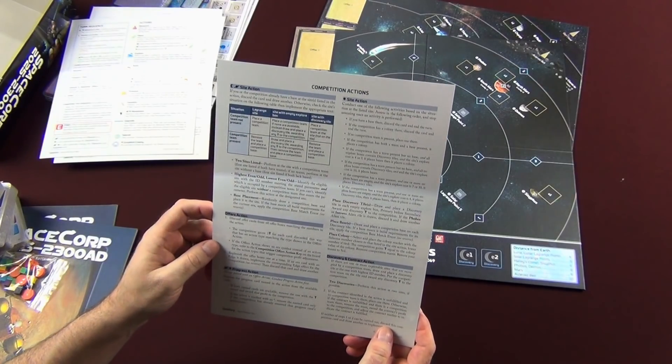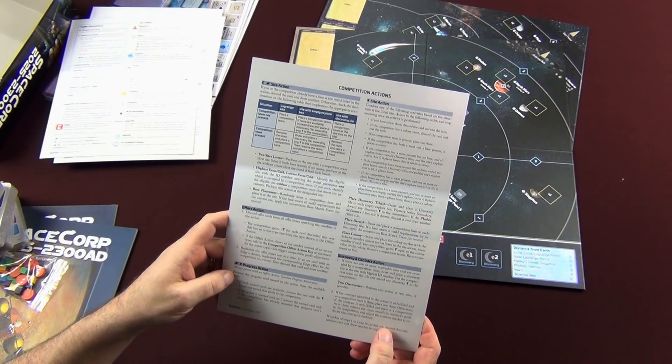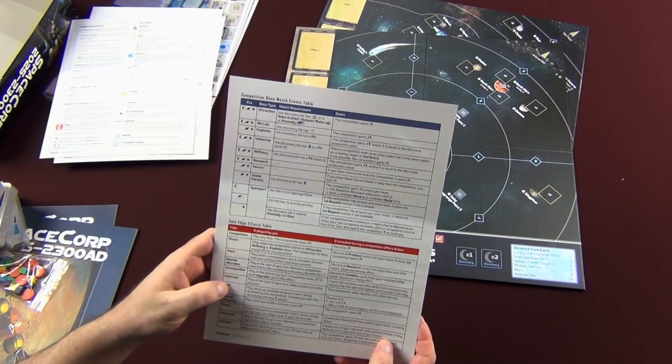This is the solitaire player aid. It gives you your competition actions, offer action, progress action, discovery and contract action, and then again the bases and solo edge effects table.